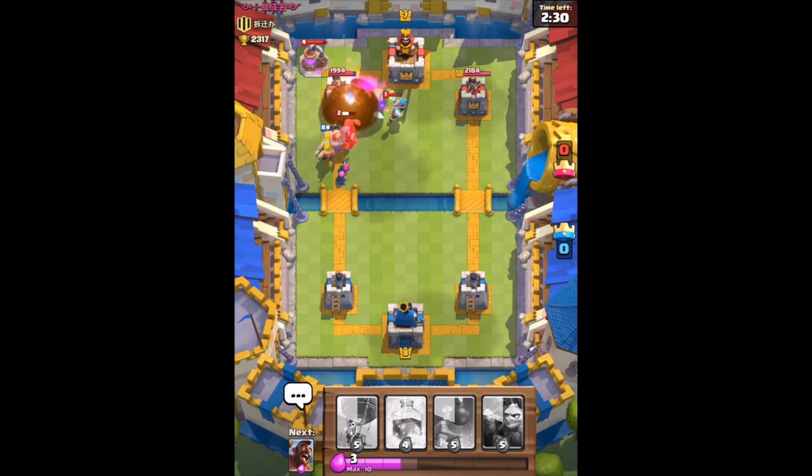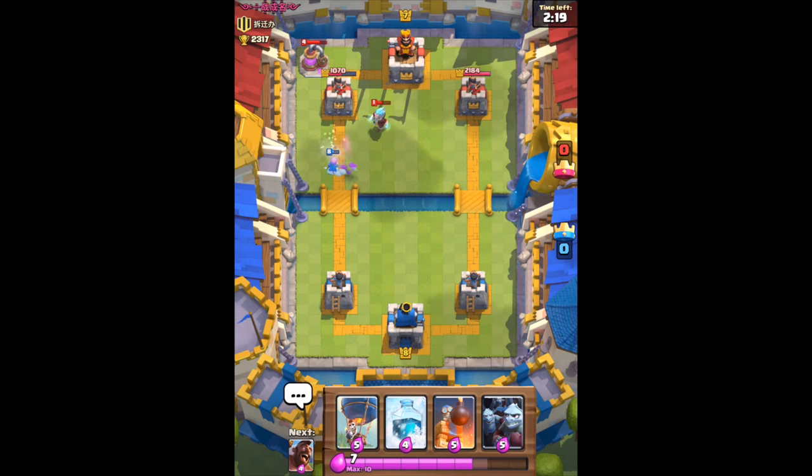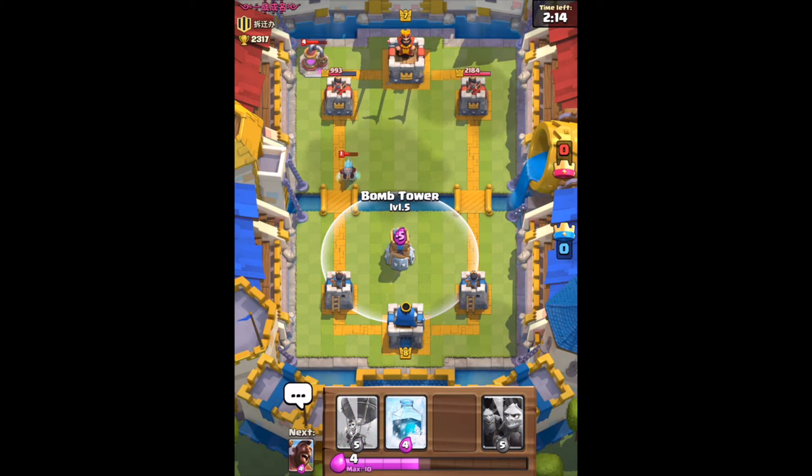Fireball — boom, there's a lot of damage done right there. Getting a little bit of a good push here. Archers are doing great work on that tower and we have got that tower all the way down to half health, which is pretty good.